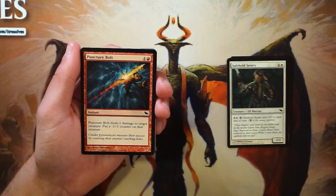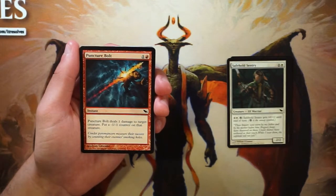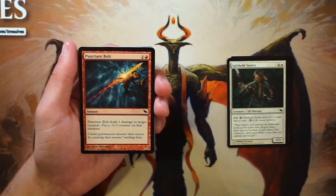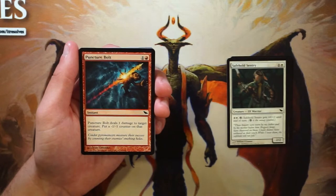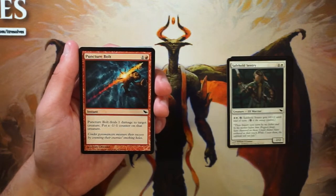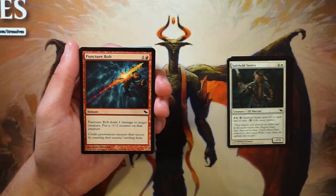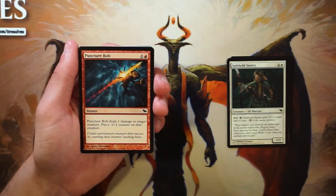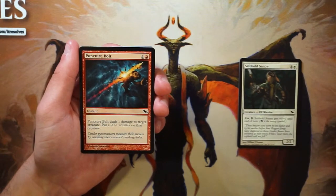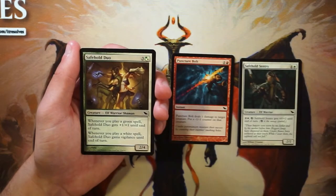Puncture Bolt is an instant for one and a red. It deals one damage to target creature and puts a negative one negative one counter on it. It's a little less efficient at just killing creatures than something like Shock, but it's more flexible — you can kill a two-toughness creature outright, or just ping something and leave a residual negative one counter on it. Removal is always at a premium, so it's definitely the pick so far.